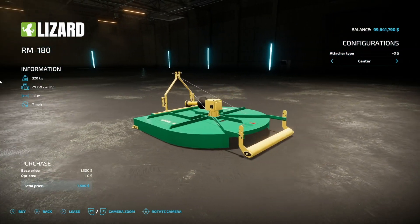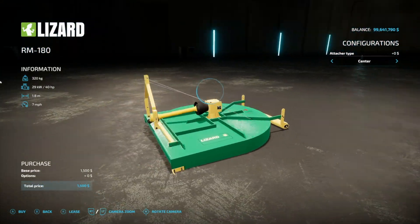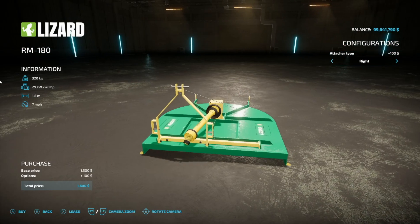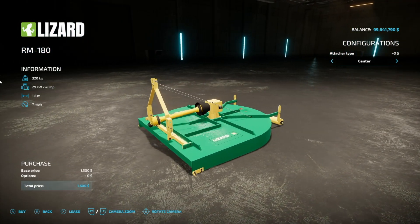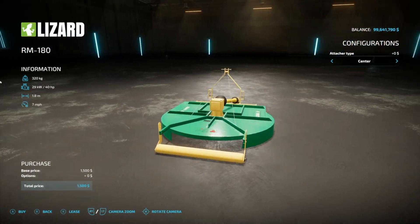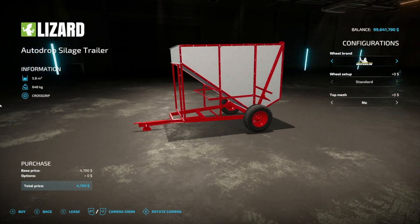Next is a mulcher - the Lizard RM 180. 40 horsepower required, 1.8 meters, at 7 miles per hour. Attachment type options of center, left, and right. If you want to mow or mulch a certain way - directly behind or off to the side - you can easily do that. You can also use a multi-connector and run a few of these together, which is very cool.